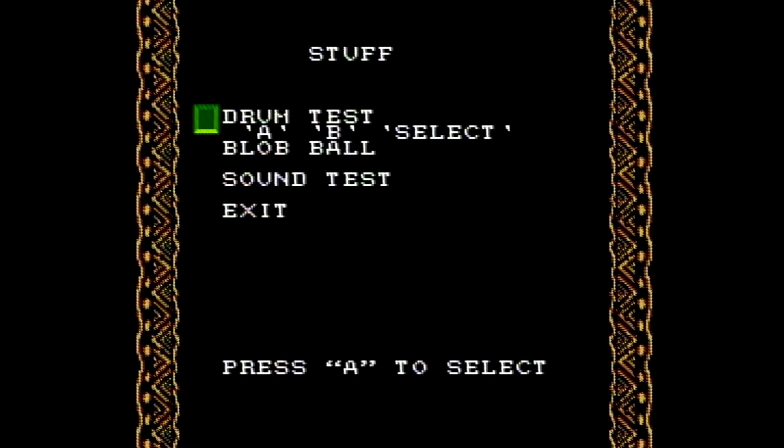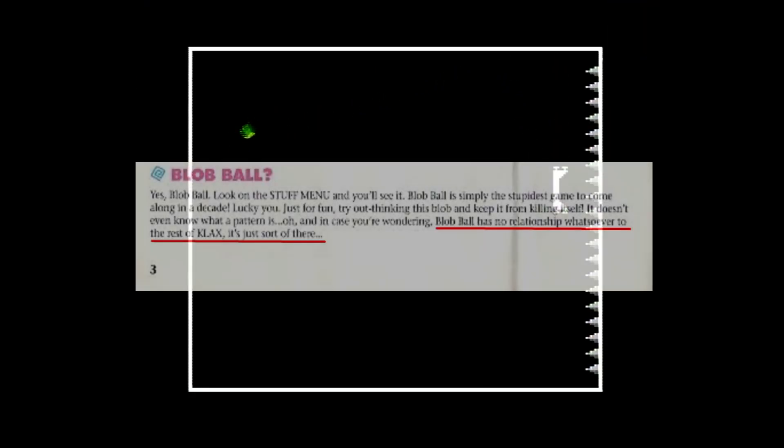There's also a separate menu beneath called Stuff, where you can play a completely different game called Blob Ball. Even the manual is confused about it. Blob Ball has no relationship whatsoever to the rest of Klax — it's sort of just here.